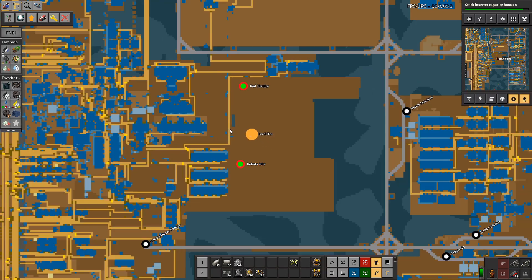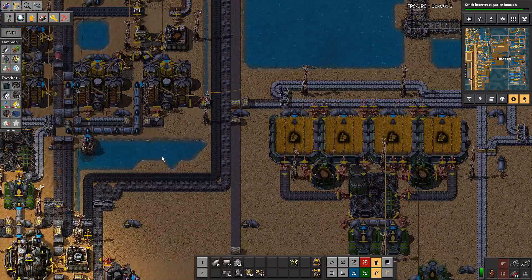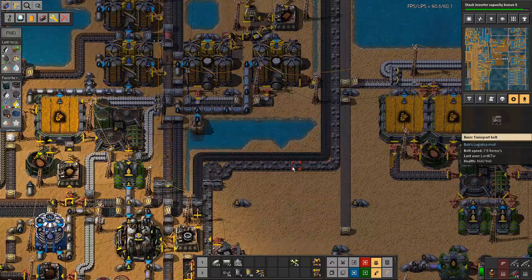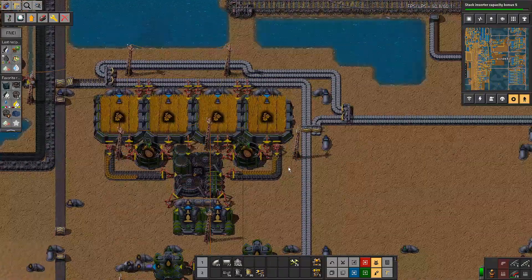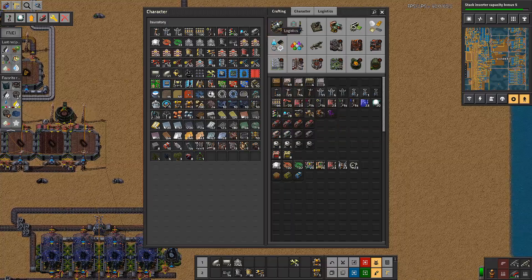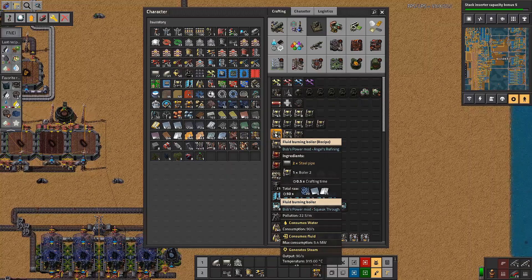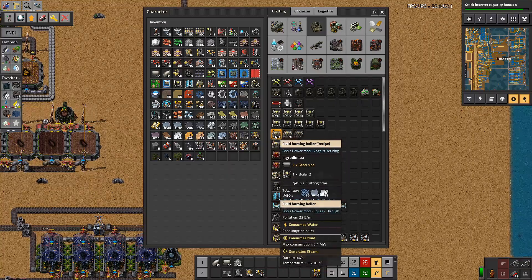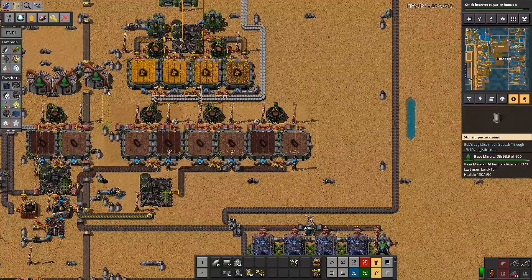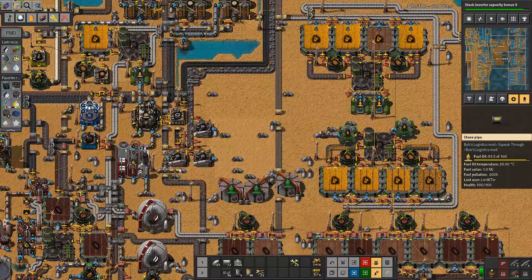So we're going to need some steam — that's an interesting concept, getting some steam to happen. We probably need a bit of fuel for that, we could steal a bit off this line. I'm not that concerned by the steam. Boiler 2 is no good, we need boiler 1s — boiler 2s are just a waste. We could look at fluid burning, but I'm not sure we have a whole lot of spare fluids to burn.